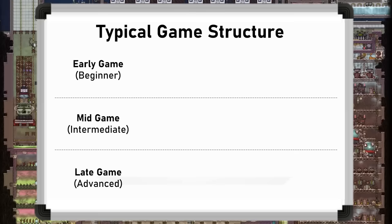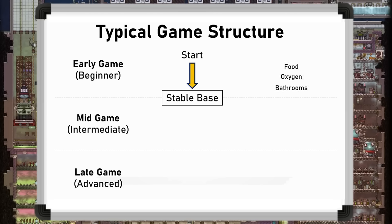The first challenge players face is making a stable base. By this I mean the dupes' basic needs have been met — so food, oxygen, and bathrooms are working. And once you've understood the basic mechanics and hopefully the dupes aren't dying, you can move through to the mid game.